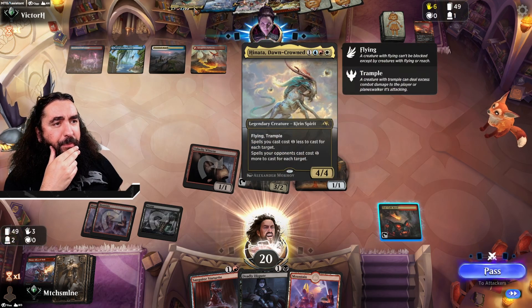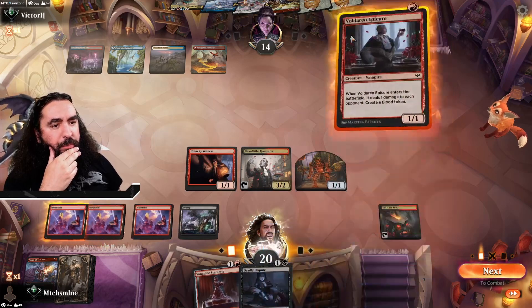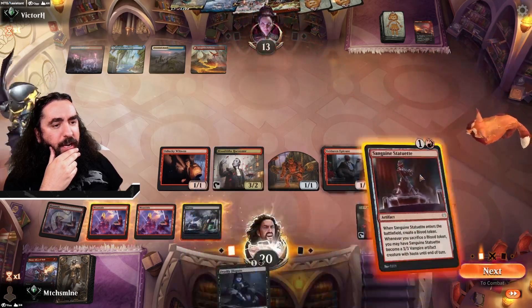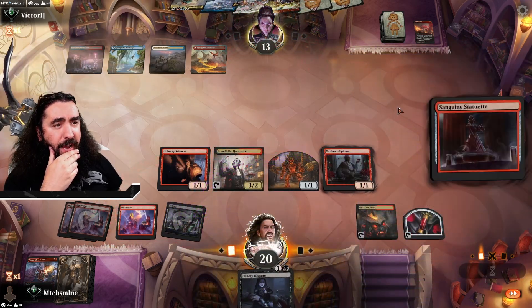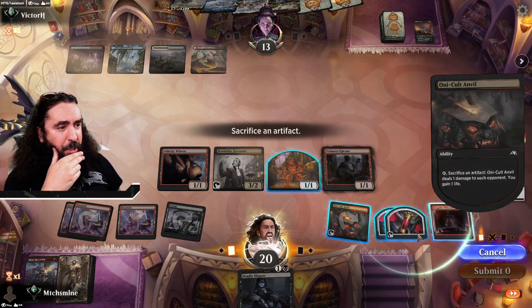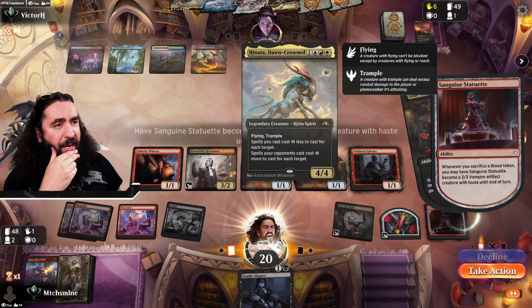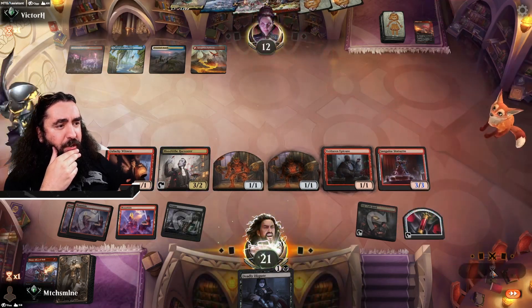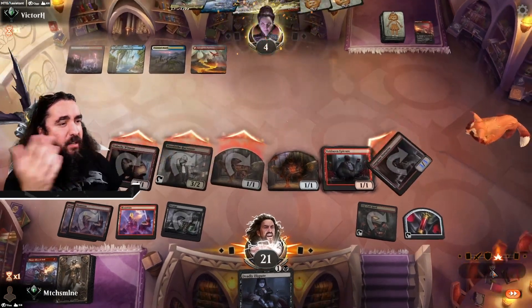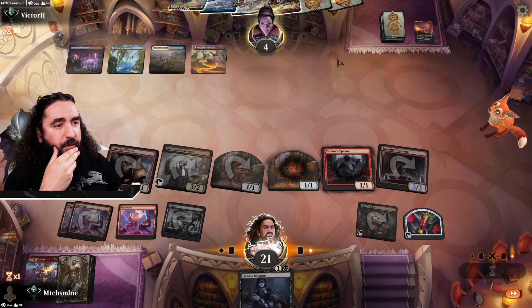Maybe I should have kept it for the Hinata here, who knows. The Voldaren Epicure — pretty nice, I love it. Bringing down the Sanguine Statuette. We're getting in there for a lot of freaking value. They have one Hinata on the battlefield, but we have so many things on the battlefield right now. What are they ever supposed to do — just take it? We're pretty dead very soon.